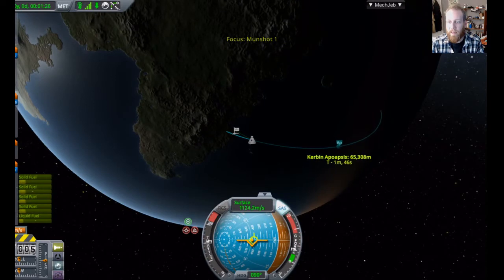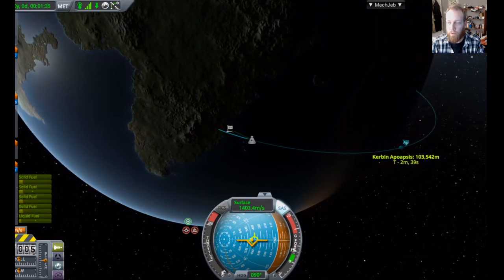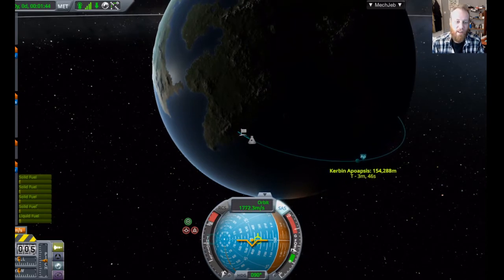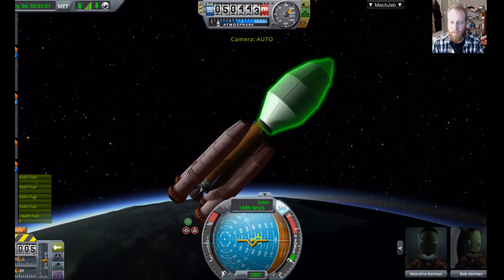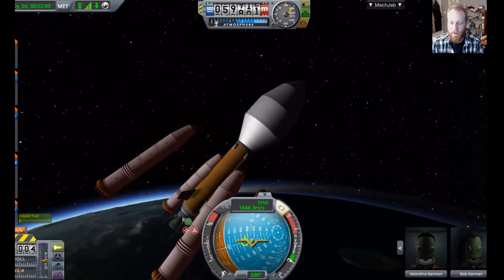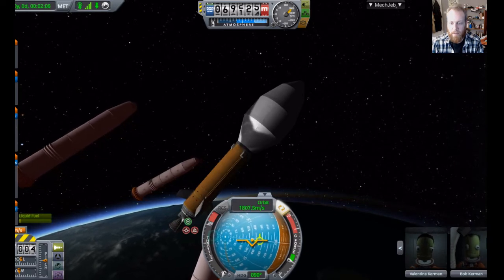This is actually working out pretty well for a horribly top-heavy and weirdly-shaped rocket. Once we get out of the atmosphere at 70,000 meters, where our apoapsis is now outside the atmosphere, we're going to raise it to 100,000 and then kill the engines. Sometimes you fuck up — there's our boosters gone. Our boosters are now going to float off into space and we have still some fuel to go.